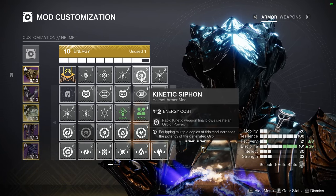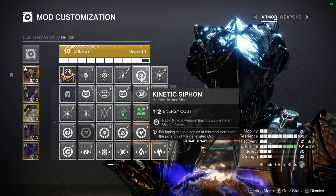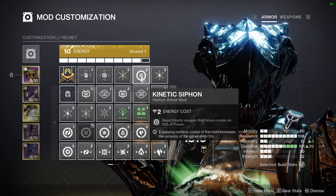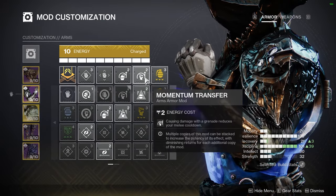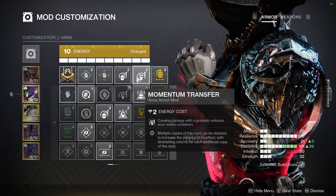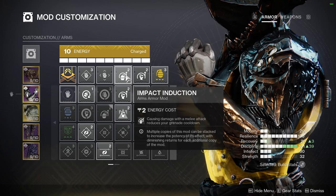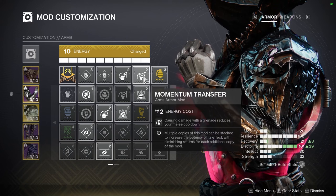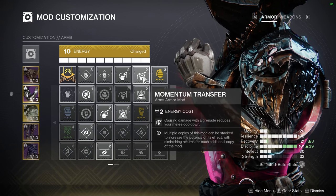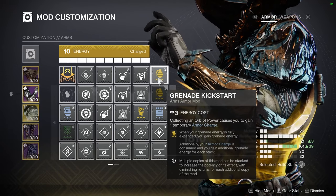There's a specific kinetic weapon we'll use for this setup that has a mission you can run to obtain it, which makes Kinetic Siphon a great pairing. On your arms, you'll want Impact Induction and Momentum Transfer — they're like yin and yang. Impact Induction: causing damage with a melee reduces your grenade cooldown. Momentum Transfer: getting damage with a grenade helps out your melee cooldown.